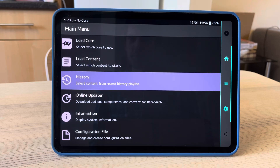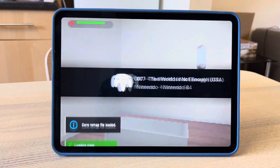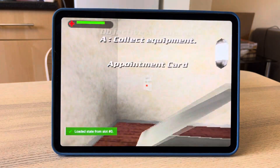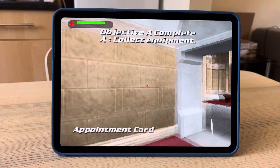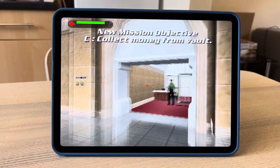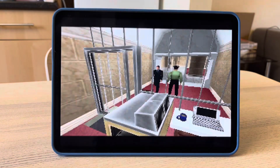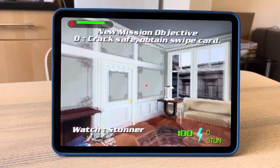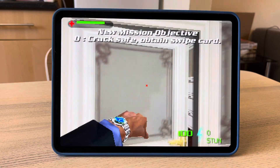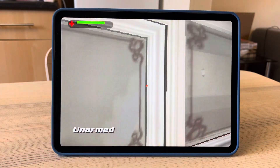I'll show you the last game — 007. You can already see the symbols, and now you can see the appointment card. You'll see that it renders the weapon that I have equipped. All of that is fixed.